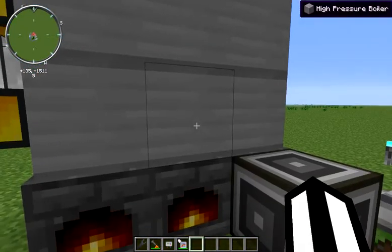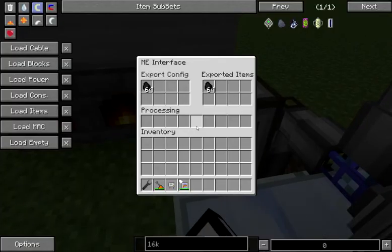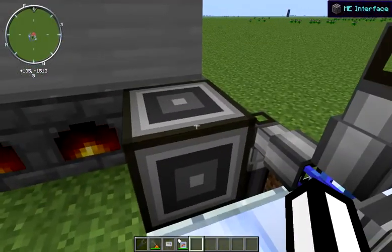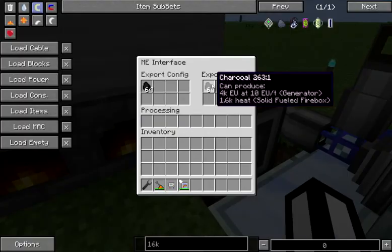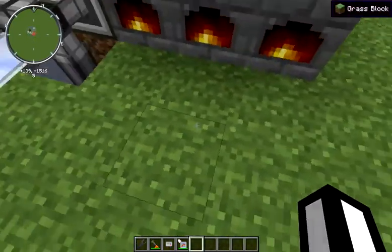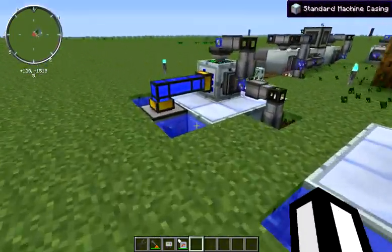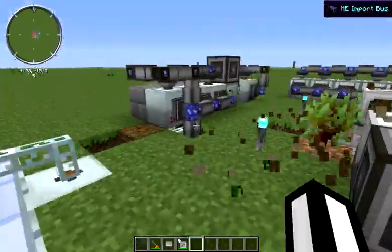We've got a 36-block high-pressure solid fuel boiler here that we're powering off charcoal. We're doing that just by putting an ME interface next to it with 64 charcoal set in the export config. Since these will take from an adjacent chest, it's treating this like a chest and just pulling that out. When these are pulled out, the ME system automatically repopulates it. We've got an aqueous accumulator buried right underneath here supplying it with whatever water it needs. Also, these industrial sawmills do require water, and they each have their own aqueous accumulator, just so I don't have to run liquid duct everywhere.